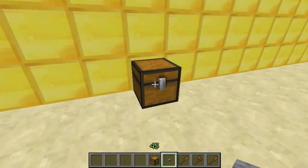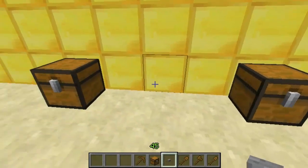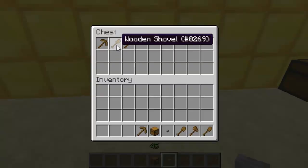I'll take one out and show you again. This is the second chest - it has the same items, but this one is set to only restock on empty, so it'll only restock when all three items are missing.